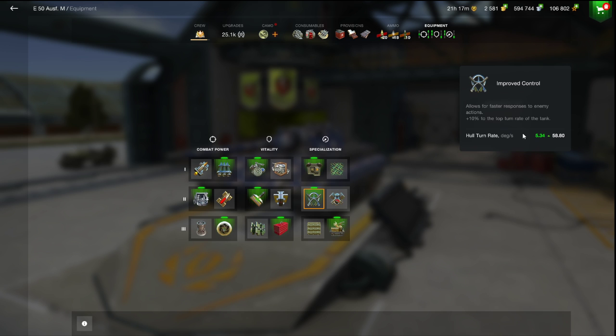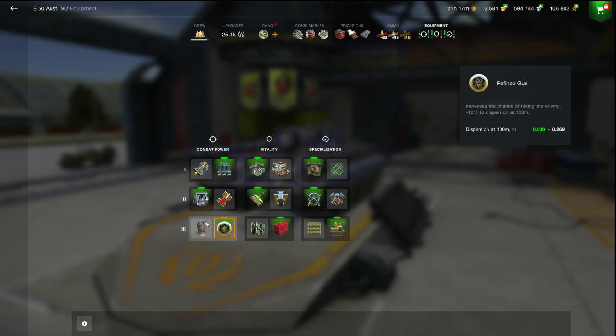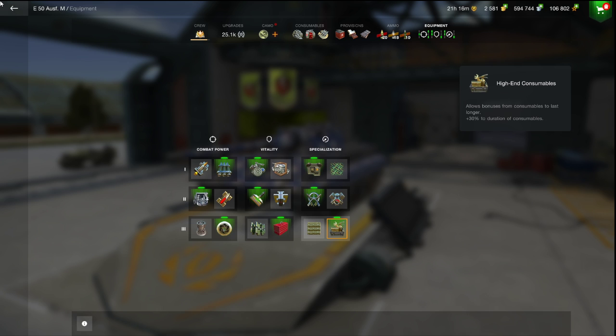I'm using the hull traverse, because I think it's better to turn. It's kind of up to you, but usually turning faster is always better. For dispersion — I was running that for a while, but I've since been using Refined Gun for the last couple days. This has made it a lot better, so I suggest you use Refined Gun. Obviously, 30% module repair is better. High-end consumables — the duration, making it last longer — that adrenaline really helps.